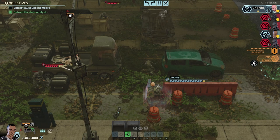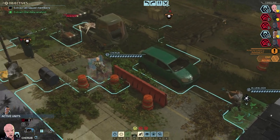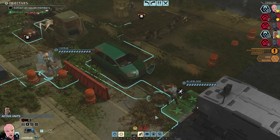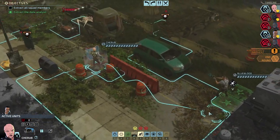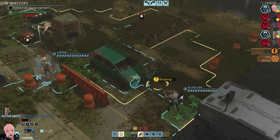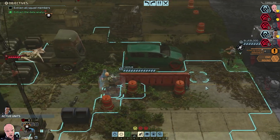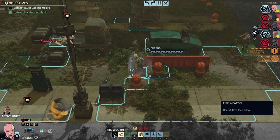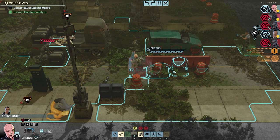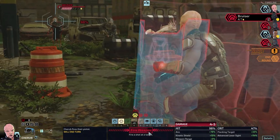Cherub's turn. I want to give Blue Blood a shield before I get out, but it doesn't look like I'm going to be able to. That's unfortunate — I should have given it to Blue Blood before then. I've got 100% on the bruiser and if I hit I'd take him down. You can bail. You're going to be here more or less as a distraction right now. Are you going to take a shot at Cherub? No, you're going for Blue Blood — damn it, we almost got through.